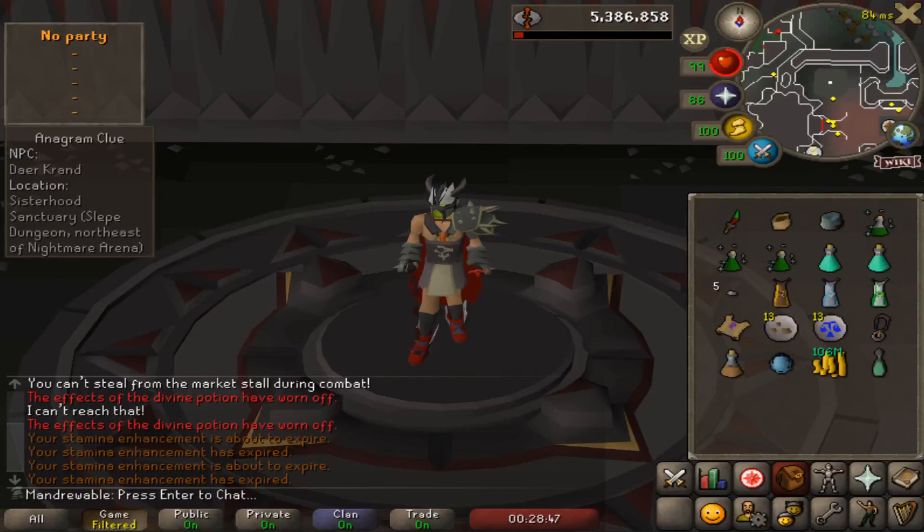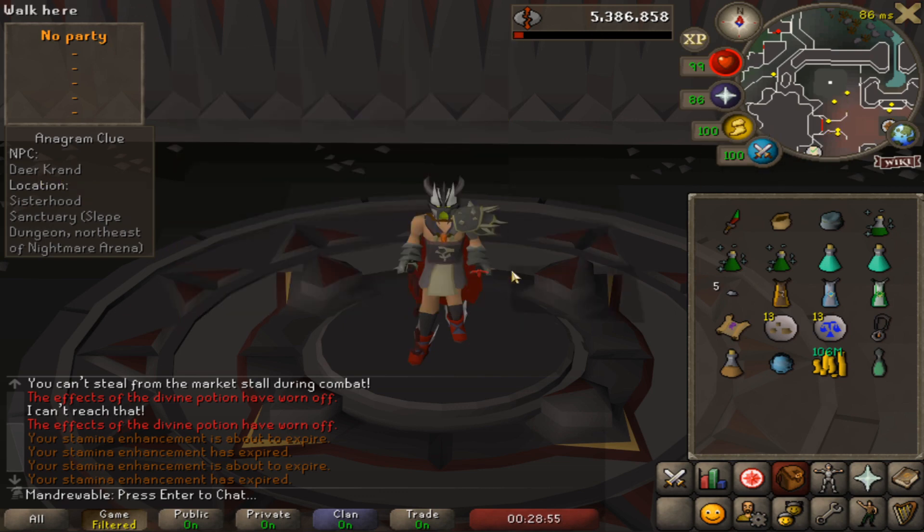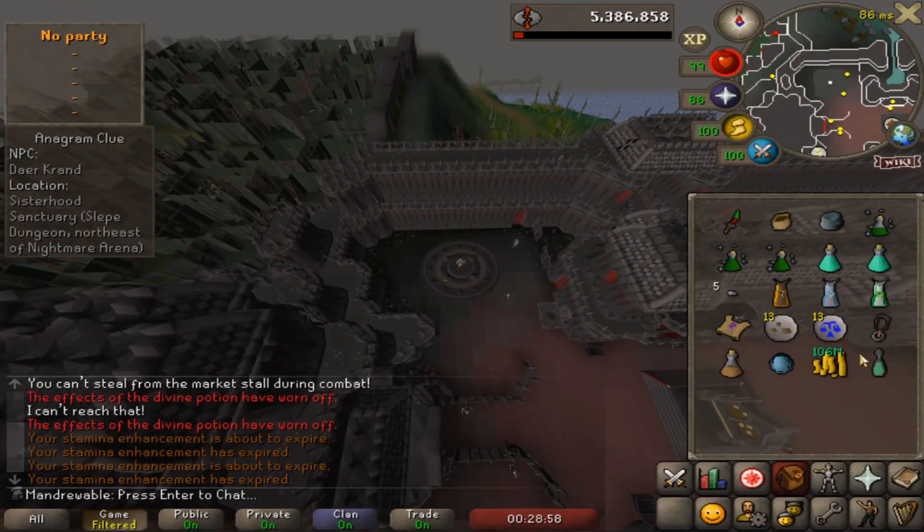Hello, my name is Mandurable and this is a quick guide on the new hard clue step Darn Drake. To complete this clue step you will have to talk to Dare Crand, who is located in the Nightmare of Ashihama boss area.